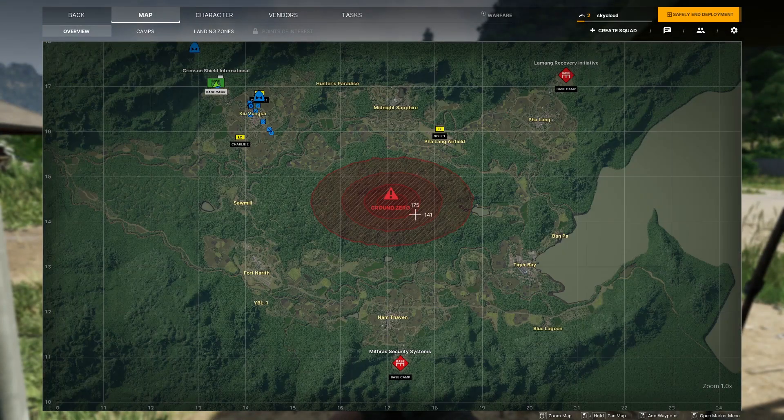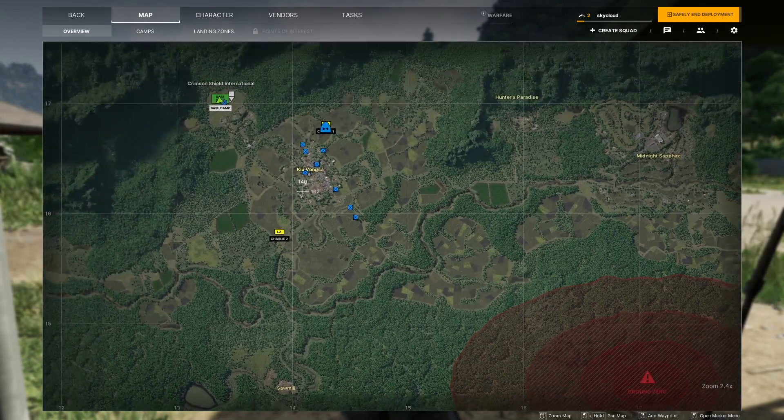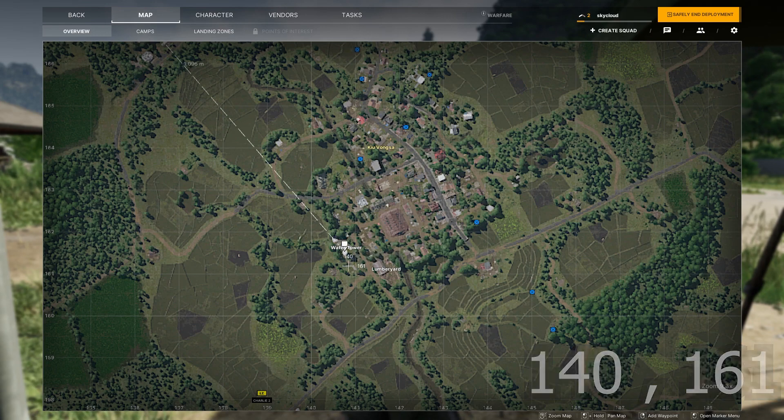Regarding the location you're going to need to go to, you can find this place on the top left of your map. For this quest, we're specifically going to go to the water tower.